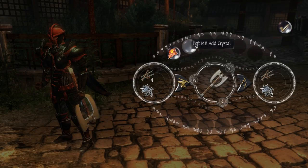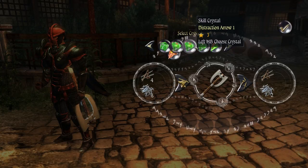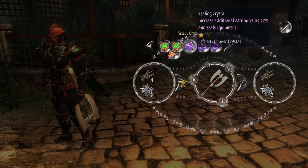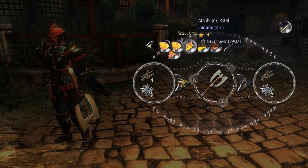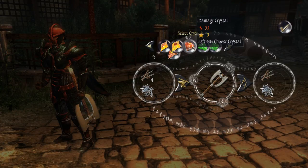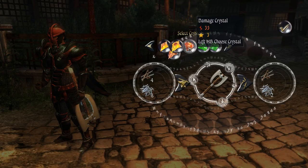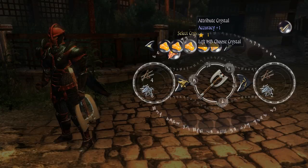Now I can put most anything in that second slot. I can add a skill crystal, I can add another attack stone — but it has to be lightning if I already have lightning on. I can't mix elements; I can't have fire, lightning, and water on the same weapon. I've got lightning on, so I can put another lightning on. Or I can put an attribute stone on to make it better.